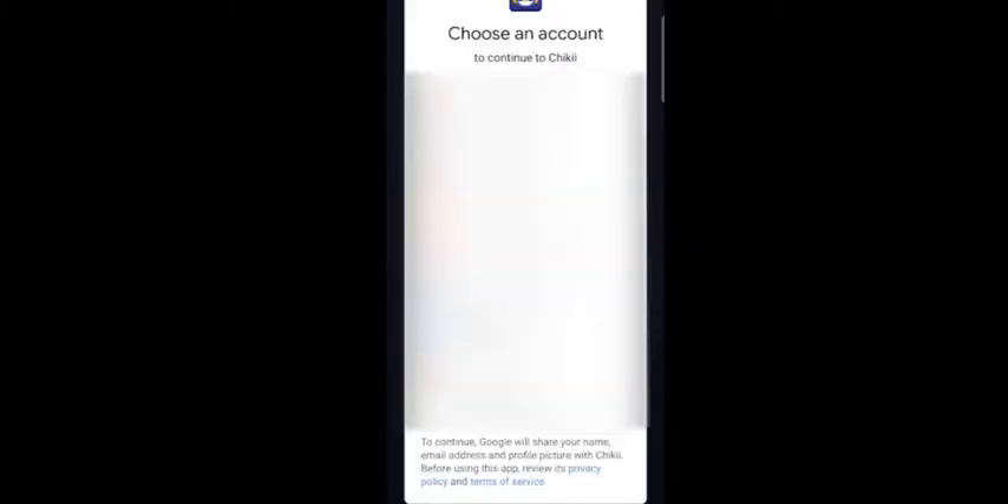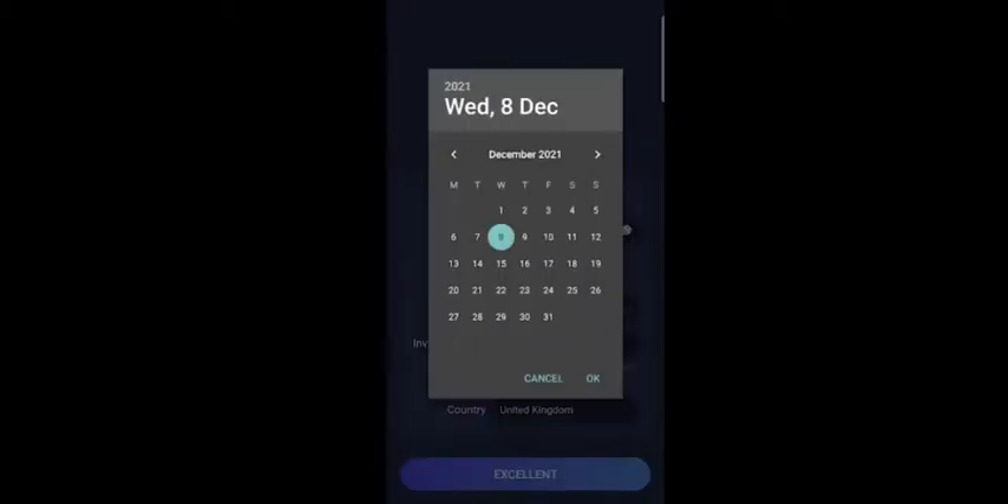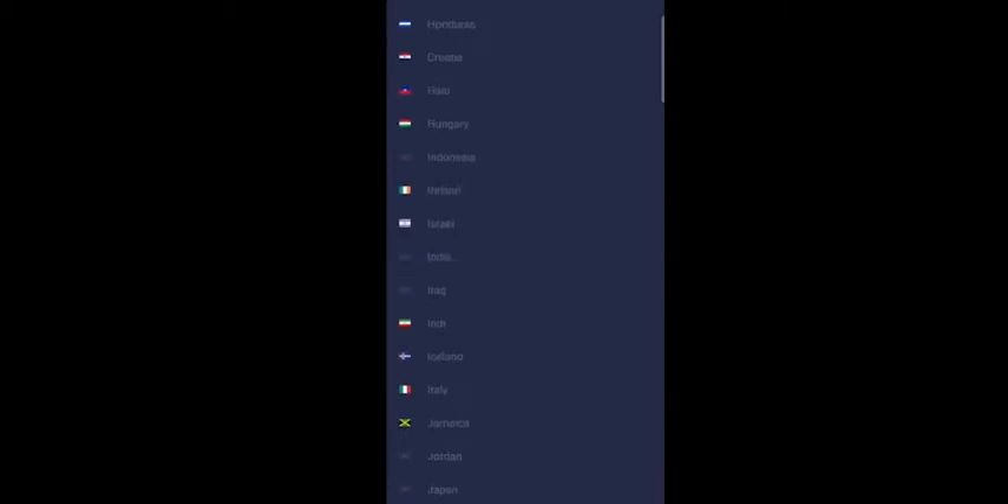You can provide any fake information — it does not matter a lot. Select any country and start. You have to earn coins in order to play PC games on this app.